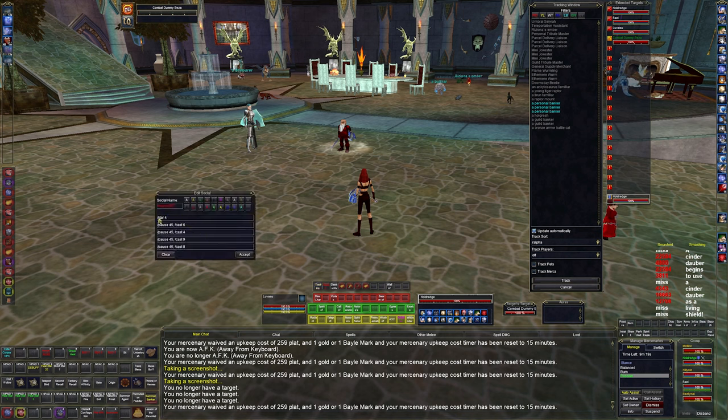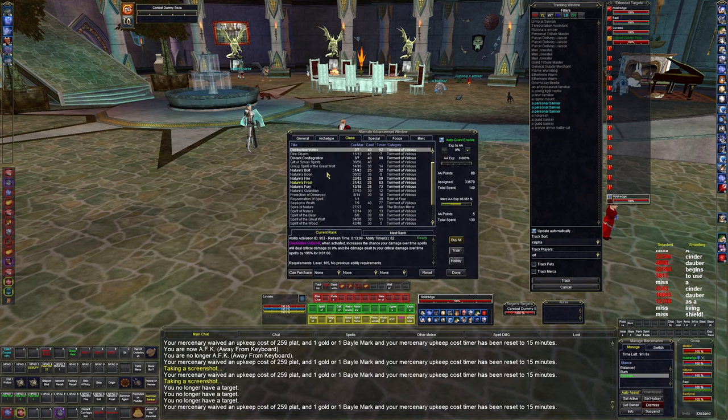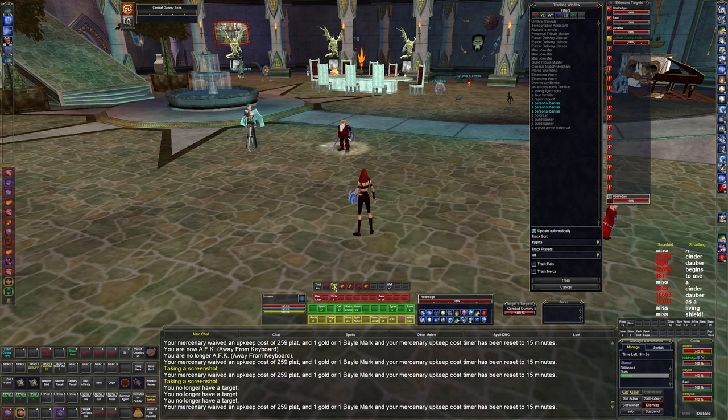I have an assist dots button that casts my four DoT spells with a 4.5-second pause between each. I also have Destructive Vortex there to increase DoT damage if I need to burn something down quickly — usually it's boom, boom, boom, and then I let it go.